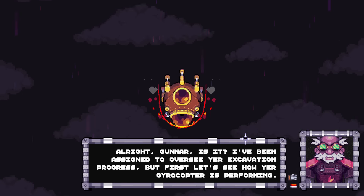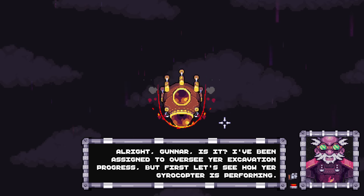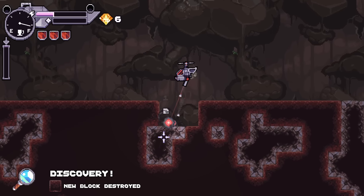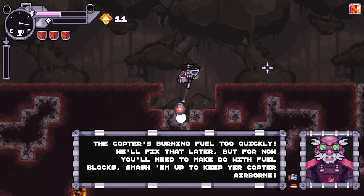Alright, Gunnar - I've been assigned to oversee your excavation progress. But first, let's see how your gyrocopter's performing. New biome unearthed. New block destroyed. Stop interrupting me! The copter's burning fuel too quickly - we'll fix that later, but for now you'll need to make do with fuel blocks. Smash them up to keep your copter airborne.